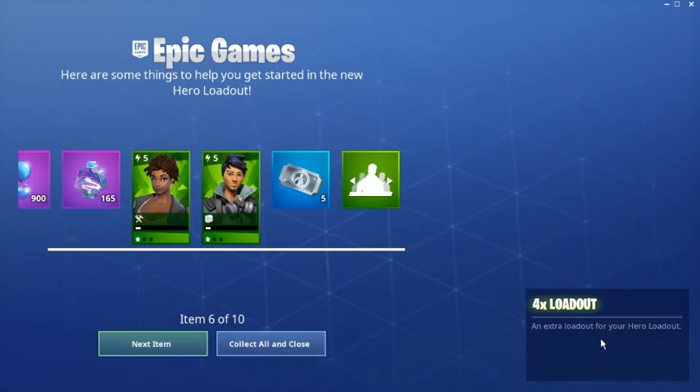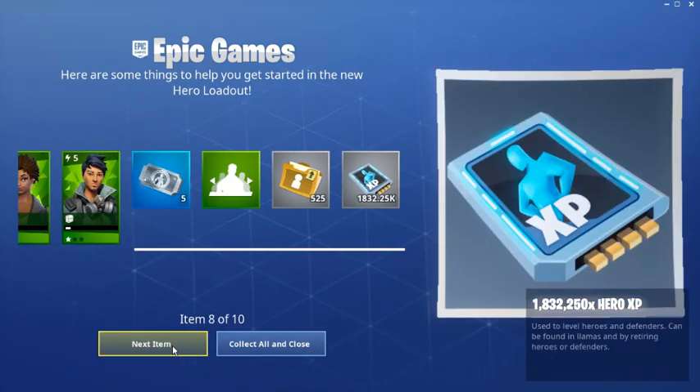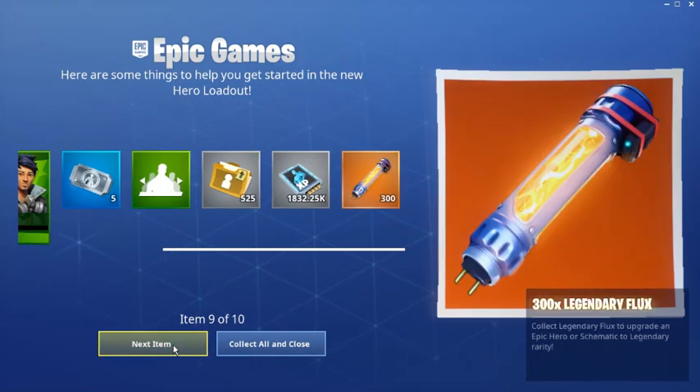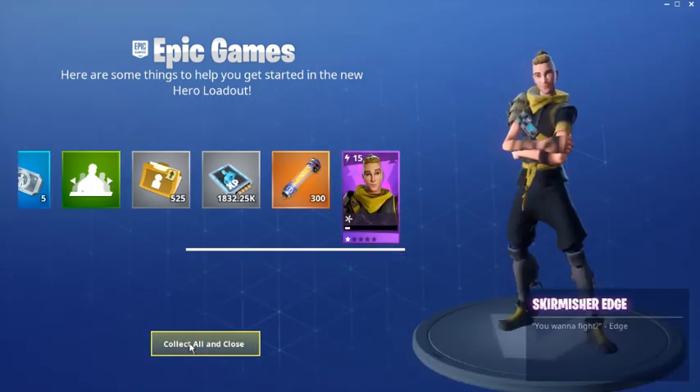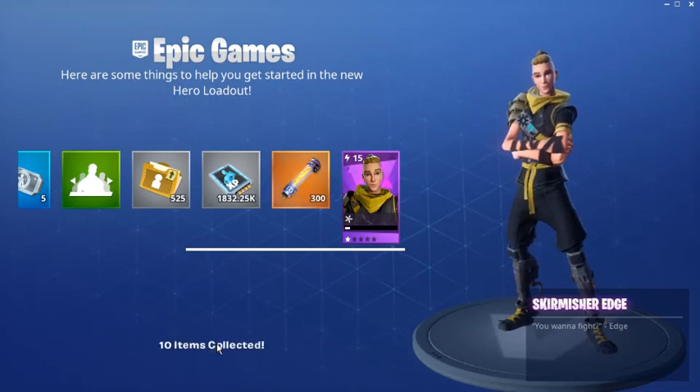Four times loadout - an extra loadout for your hero, I don't know what that means exactly. Tons of training manuals. Tons of hero XP. 300 legendary flux - oh my god, that's crazy. Skirmisher Edge - I already have a copy of him so I don't really need it.